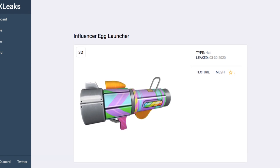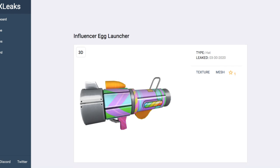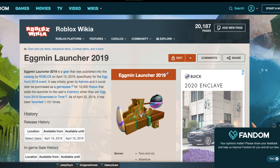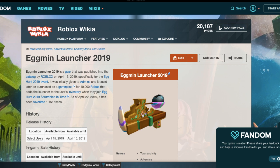Basically, these launchers shoot out the different eggs, so they would shoot out the Influencer Egg and you'd be able to get it. The Admin Egg is given to all the admins. Something they did with all of these launchers is they actually put them on purchase later — it was a purchasable Game Pass for the Egg Hunt 2019 game. At first it was given to Roblox admins, but eventually you could buy it for 10,000 Robux in the Scramble and Time game, and they'd launch it and give people the egg.